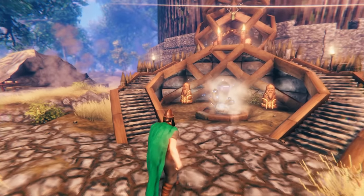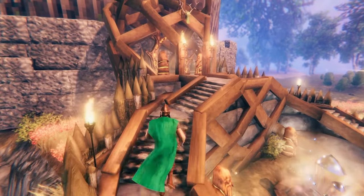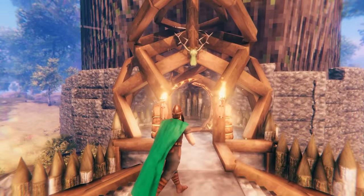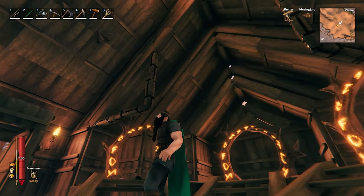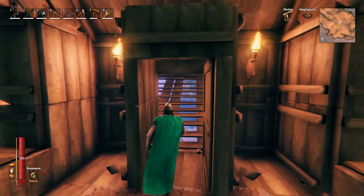So first off, I have this basically just a big fancy portal that leads you up into the bottom floor of the whole town. That portal just spits you out into this portal hub. It's got a pretty cool roof on it, but nothing too fancy in here. Looks pretty sweet on the outside though.